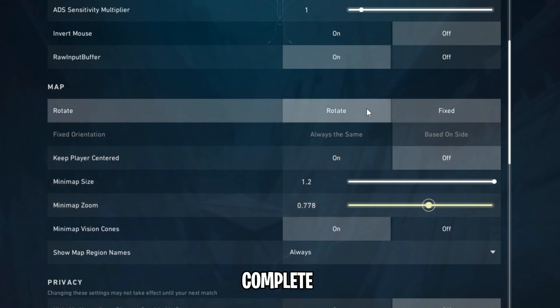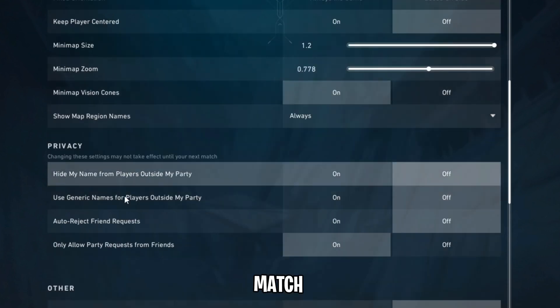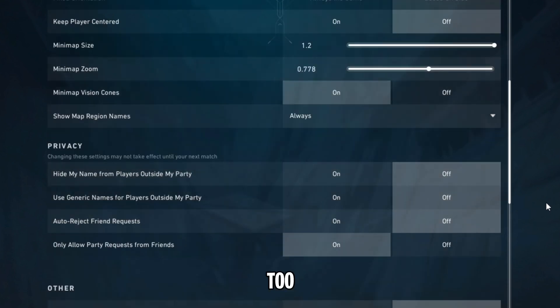Rotate and Fixed is a complete personal preference. Keep Player Centered is also personal preference, but you may be able to get away with a lower zoom if you turn Keep Player Centered off, because the minimap's center point will not be relative to your current player's location. It is also worthwhile going through the privacy options to match your personal preference. You can never be too safe these days, so ensure that you set these up to something with which you're comfortable.